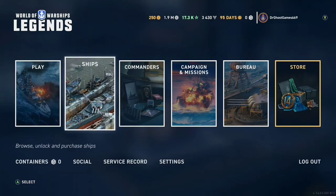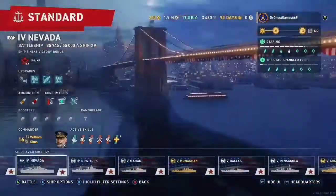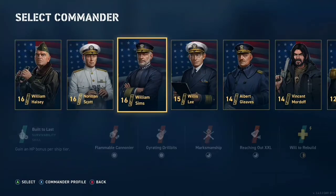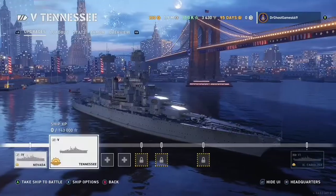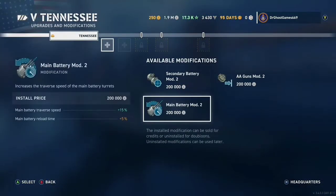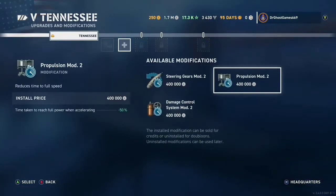Anyway, that's going to be the end of the video, guys — a little bit of a look at everything. We have the Tennessee here; let's put some upgrades on it. We're going to put Norman Scott on here for now. He's my commander. I'm not going to go too much into the ship because I want to save it for when I get a review done. But these are what I'm putting on right now — main battery, and we'll go ahead and do prop mod two as well.